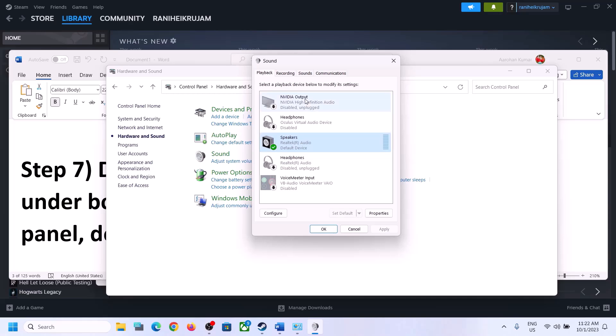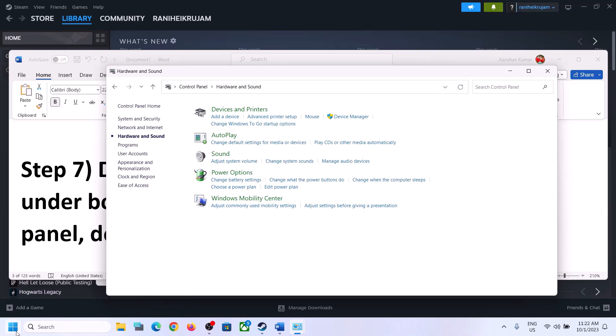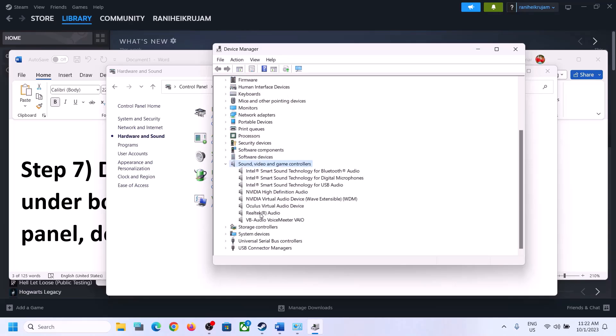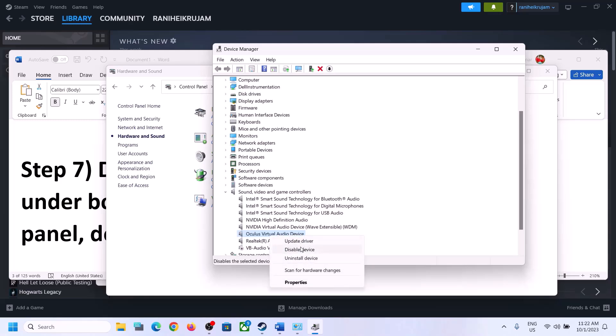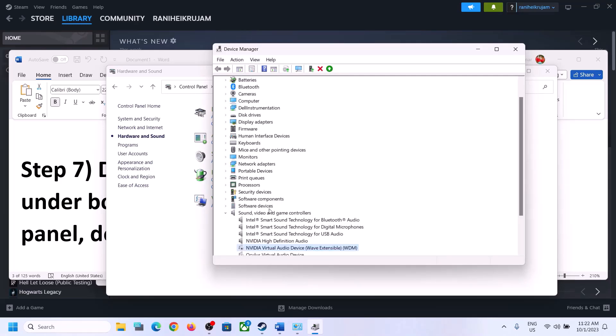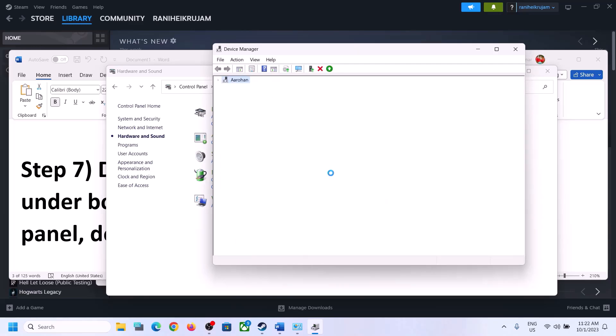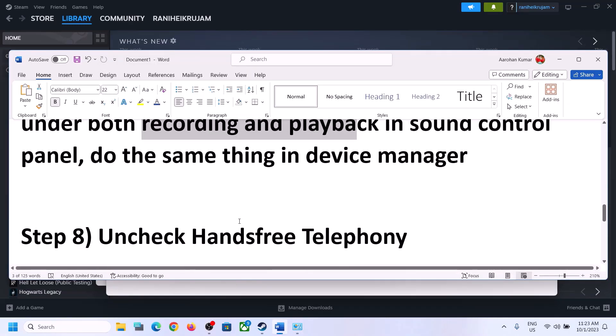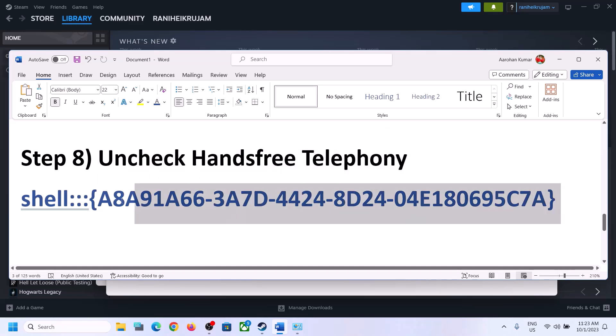Do the same thing in Device Manager. Right-click on the Start menu and click on Device Manager. Expand Sound, Video and Game Controllers. Make sure only the audio device you are using is enabled. In my case it's Realtek. Disable any unused devices like VoiceMeeter, Oculus, or NVIDIA audio outputs. Only the device you are using should remain enabled. Then launch the game and check.